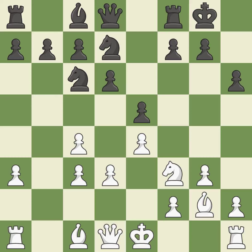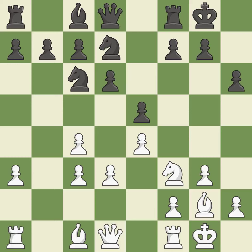This fianchettos the bishop by placing it on a powerful diagonal. There were worse moves, but also something much better — it is an inaccuracy. Castling develops a rook while also moving the king to safety. Castling to the same side of the board as the opponent tends to lead to less sharp positions compared with opposite side castling. It is best. The knight becomes more active as a result, gaining control over more of the board.